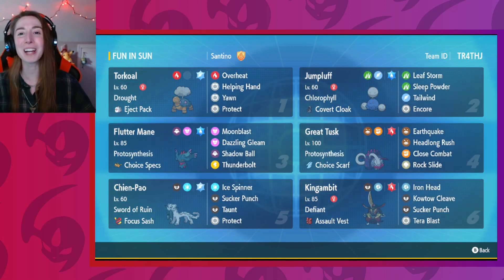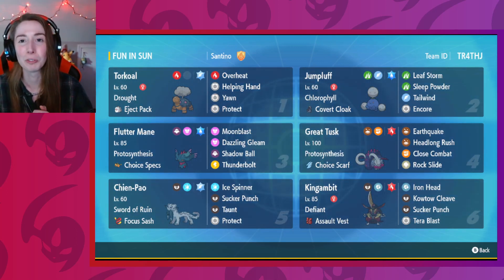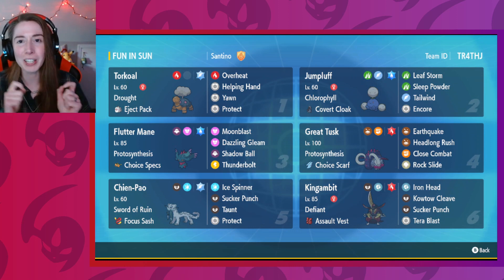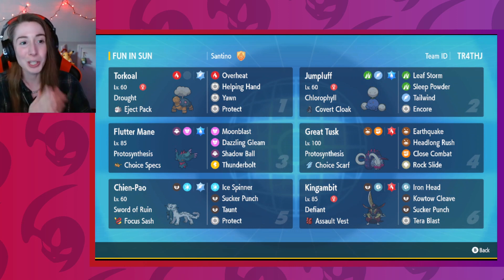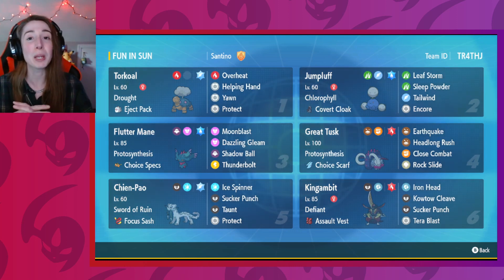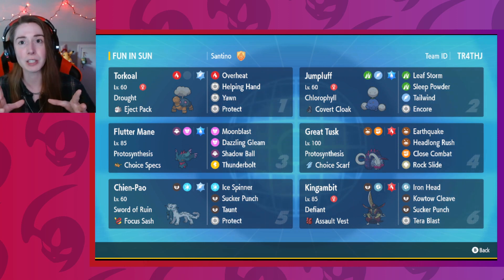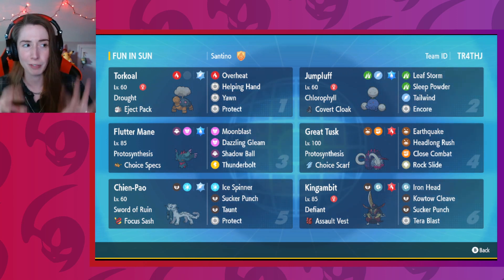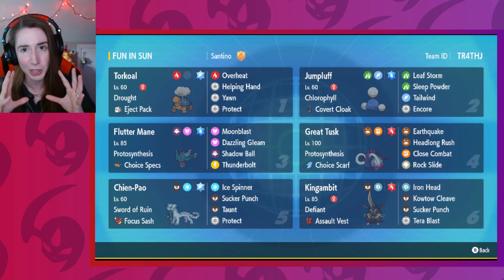Hello! Welcome back to my channel. I am Lucky Wolf, and today I'm going to be playing on the VGC Regulation C Ranked Ladder with this Jumpluff team made by Santino. I have linked Santino's Twitter in the description below so you can check out their Twitter and the tweet where I found the team.